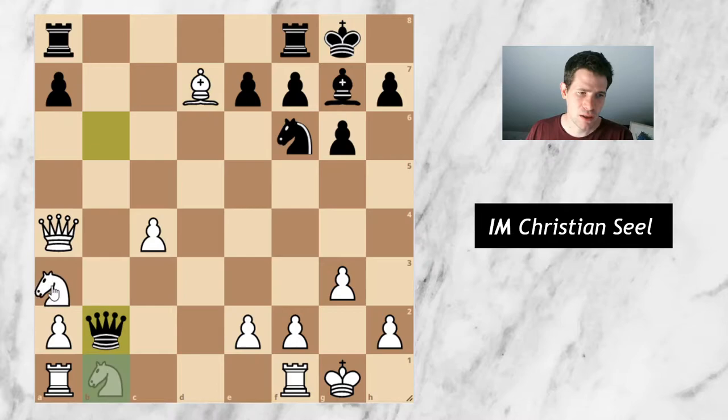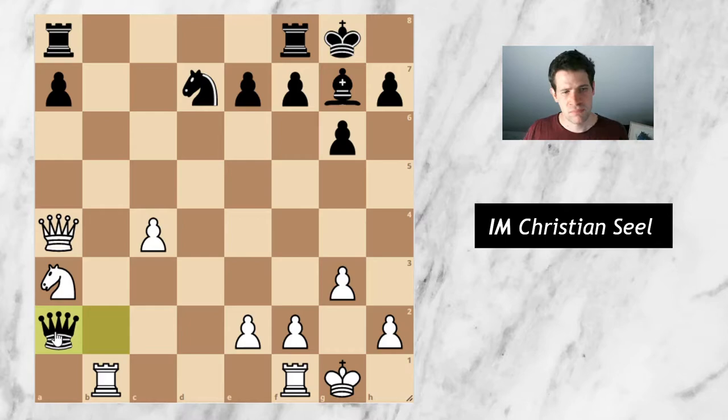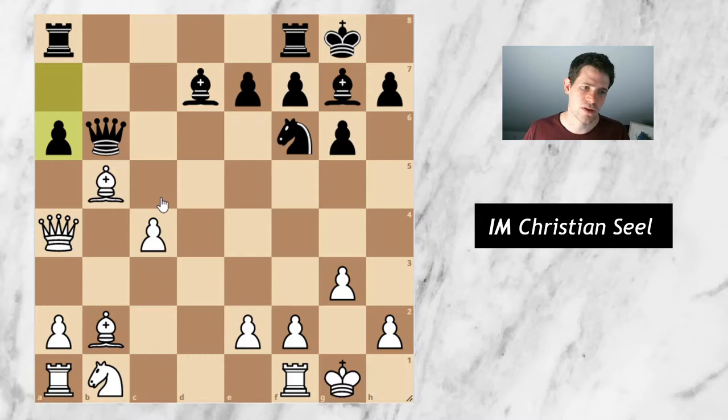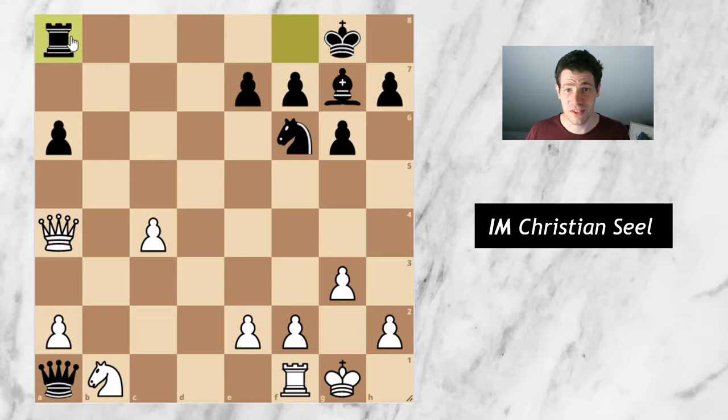If I take on d7, he just takes on b2. After knight a3, he takes on d7, I can't take back because my knight is hanging. After rook b1, queen takes — I have to take the knight and in the end he's just a full piece up for absolutely nothing. The only other option would be bishop b5, but after a6 we're back to the same situation. In every line I'm just a piece down for absolutely nothing.